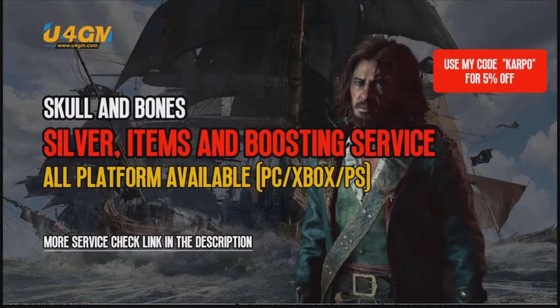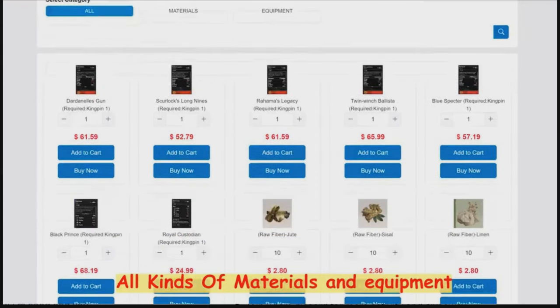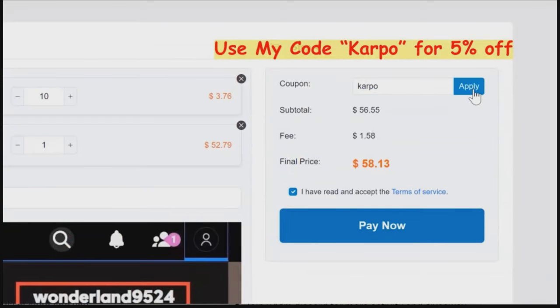Thanks for watching everybody. Without further ado, ladies and gentlemen, let's get started. Before we do, if you're looking for cheap Skull and Bones items, silver and more, head over to u4gm.com and use Carbo and you can get 5% off.